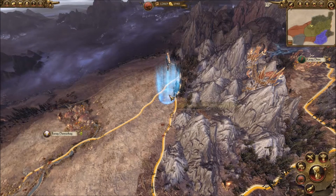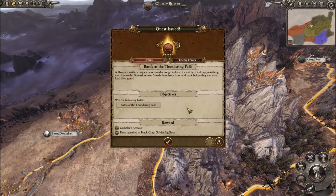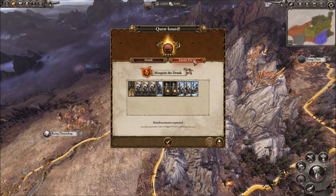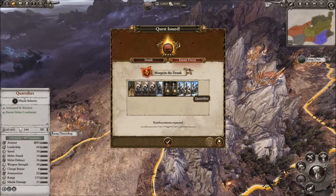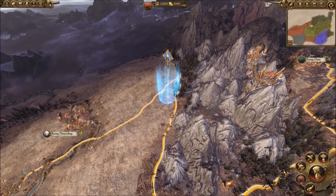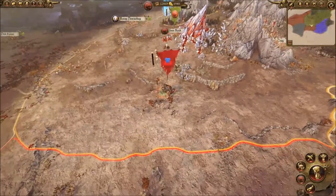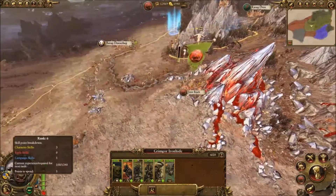These quest battles are new to Total War Warhammer. This one is the Battle of Thundering Falls against a dwarven artillery brigade. The enemy forces include a Thane, three Dwarven Warriors with hammers, two Miners, two Quarrelers, and a Grudge Thrower. Reinforcements are expected - in a previous campaign they came in with a gyro bomber and two gyrocopter units, so you better have some archers.